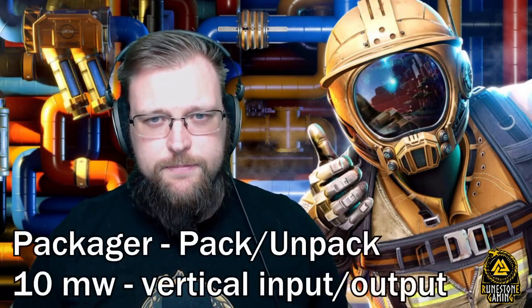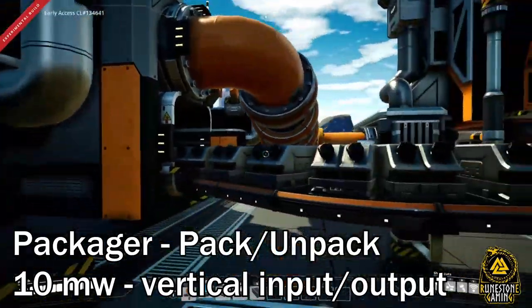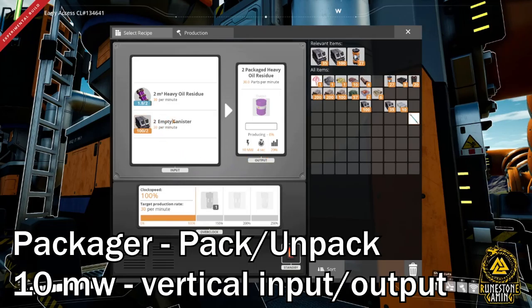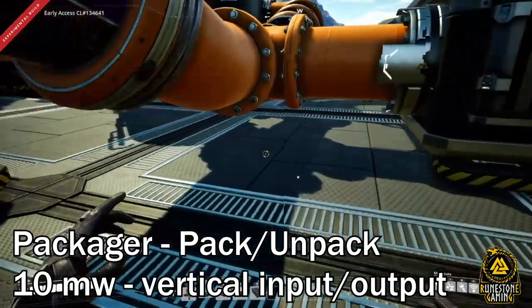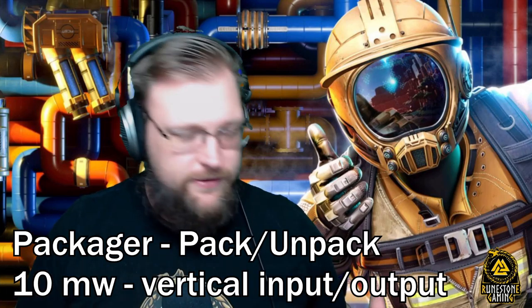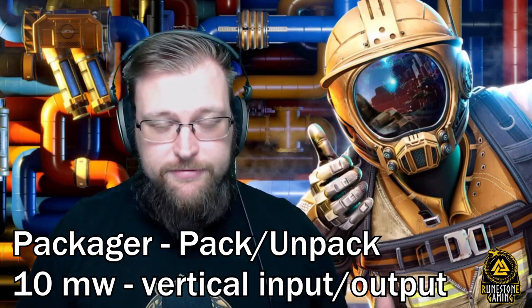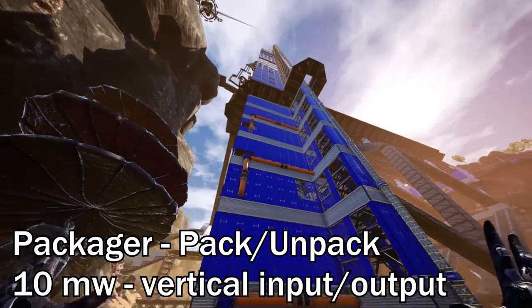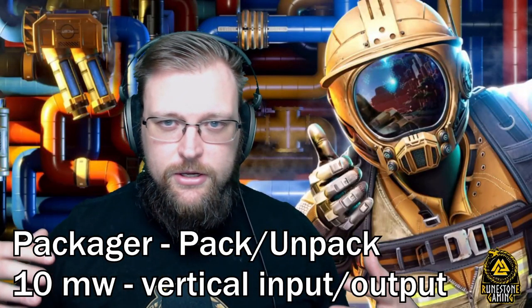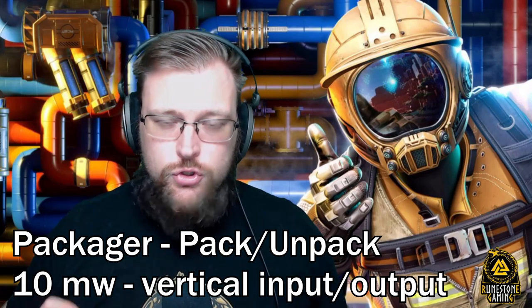The next thing is the packager — this new machine does everything the refinery did in the past for packaging and unpackaging, but way more efficiently. At 10 megawatts per packaging and unpackaging cycle, it's a no-brainer even in a regular standard game. In my five-by-five it's obvious, but I'm also excited to see what people come up with for massive packaging and unpackaging networks.